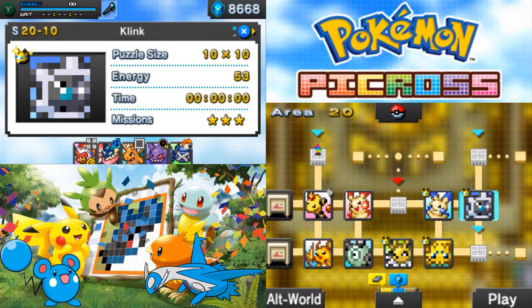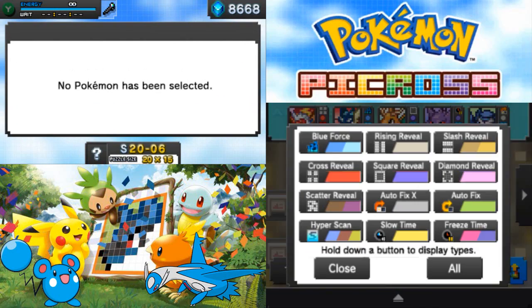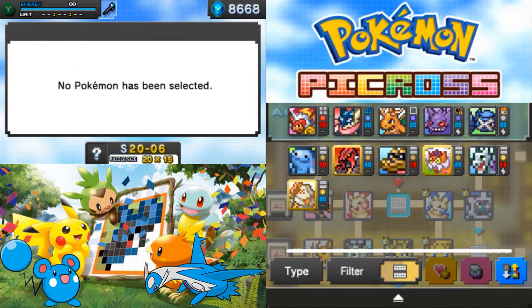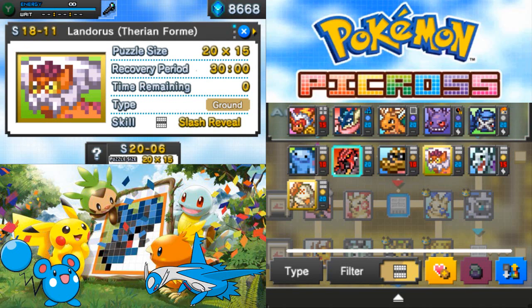This time let's just continue. We're going to draw this big 20 by 15 one. We need to set two or more ground types and use Blue Force in 30 minutes. That's gonna require Slash Reveal. We have Sand Isle, Landorus, and Groudon.